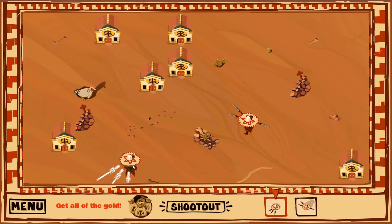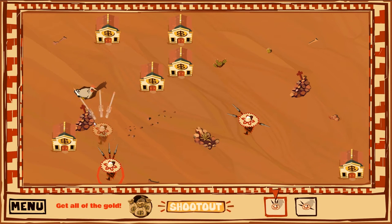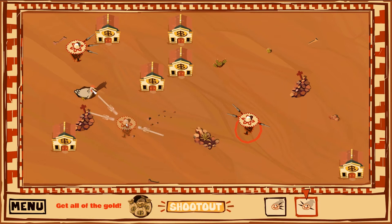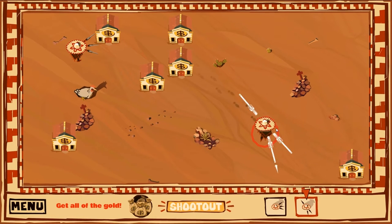Then I go grab the other guy and I realize I have to be careful — I can't hit that chicken. The chicken will take the bullet, and with six banks and three guns on each side, that's a problem. The puzzles are set up to really test your spatial awareness as well as using your resources wisely.